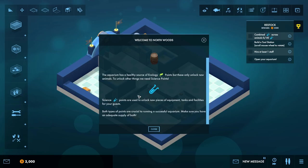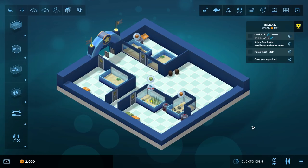Welcome to Northwoods. You've been tasked with refurbishing this old aquarium — it already has several tanks, some decorations and even a couple of surviving fish. The aquarium has a healthy source of ecology points but these only unlock new animals. To unlock other things we need science points. Science points are used to unlock new equipment, tanks and facilities. Both types are crucial — make sure you have an adequate supply of both. We're not open yet so time is not passing, and we've got two grand in the bank.